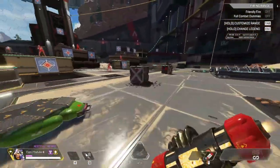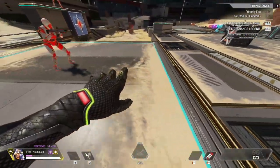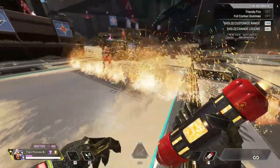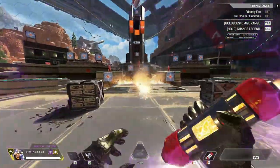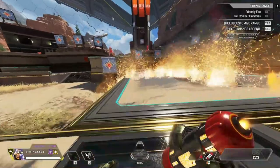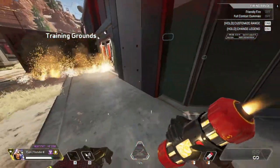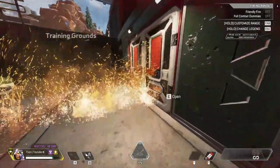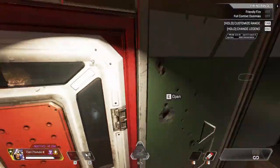For thermites, there's no real trick. You can throw them like this to turn them in a direction, or throw normally to make them go sideways. If someone's holding a door, throw it like this and it'll burn them.